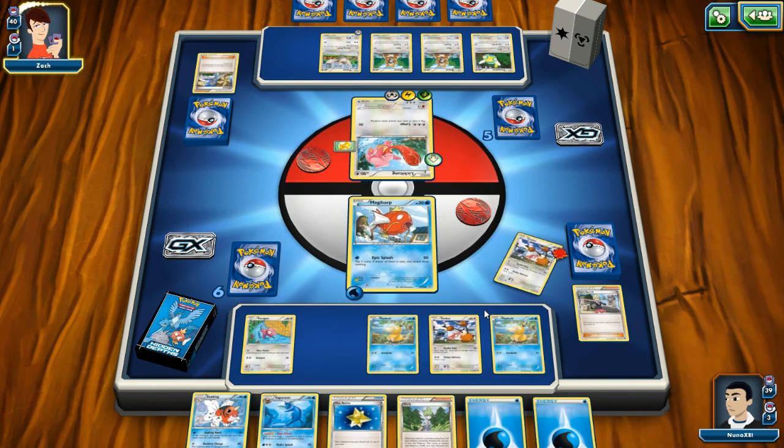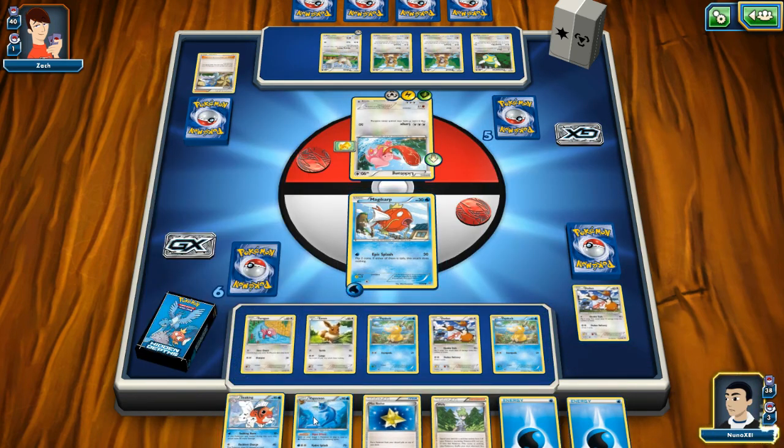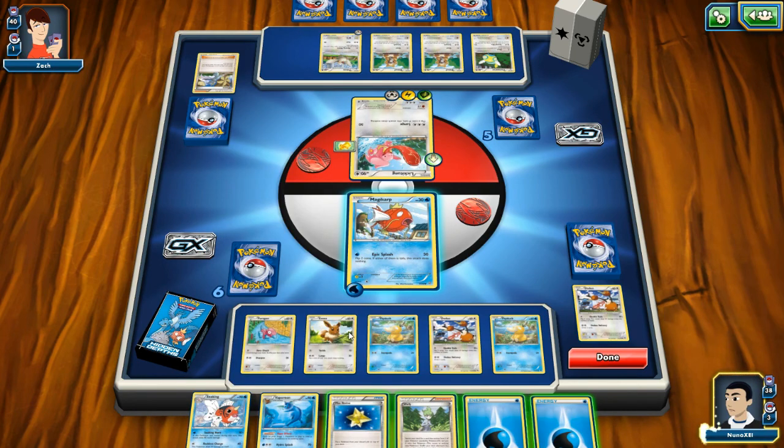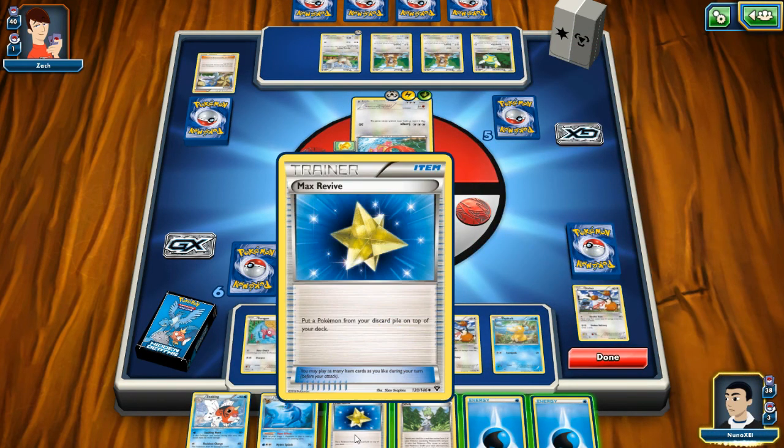I screwed up already. Let's get Eevee on deck because I got this evolution right here. They've got to be out for one turn before I can evolve them, I believe. Wait — I think the turn automatically ends when I attack.